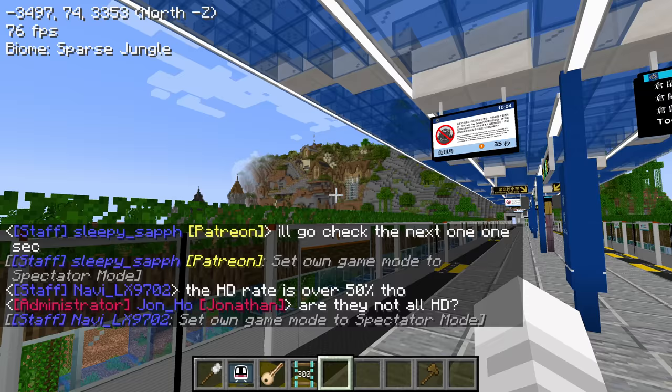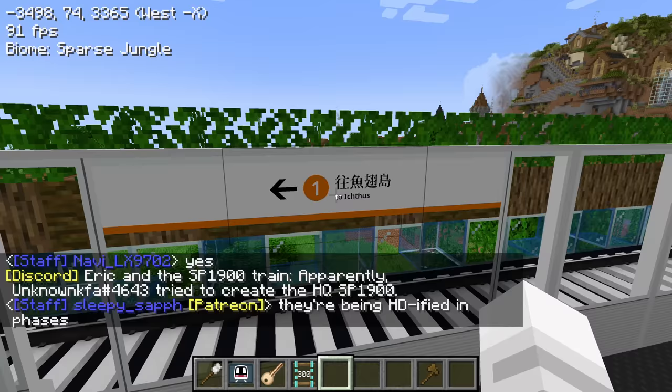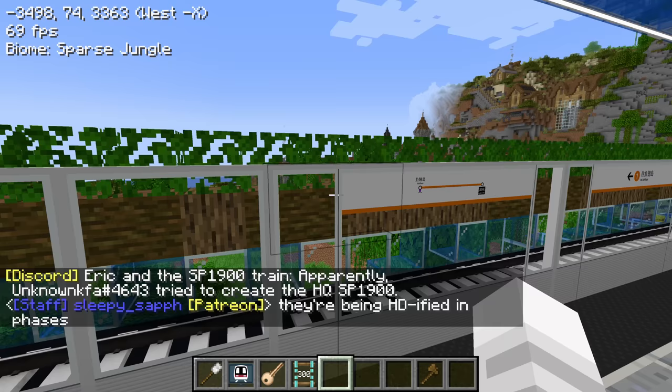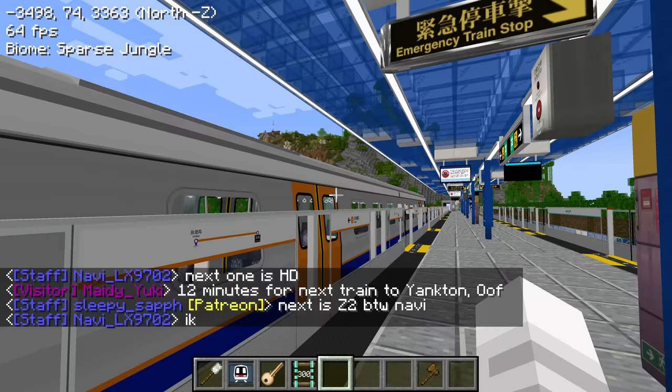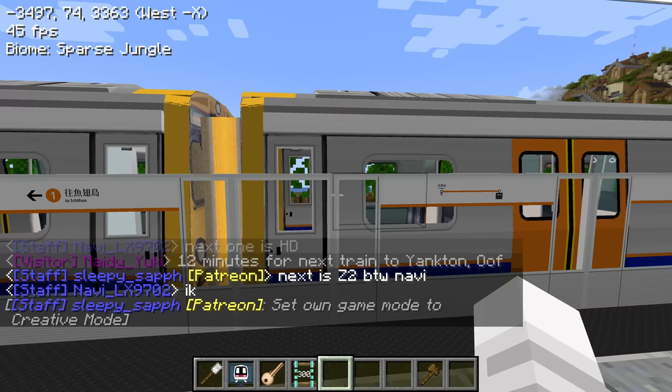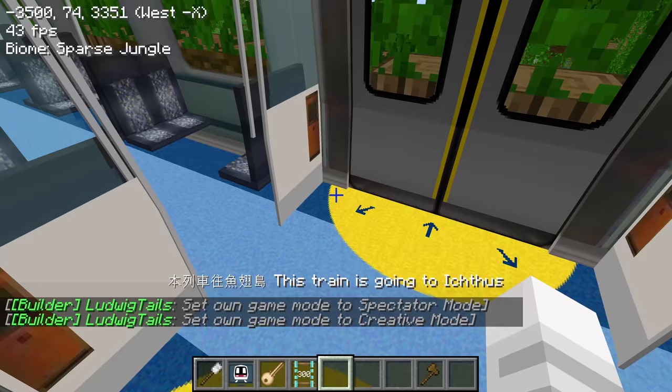I just noticed there's a second line here now. This goes to... I'm not sure how to pronounce that. Wow, look at this - this is an overground MLR first class train.